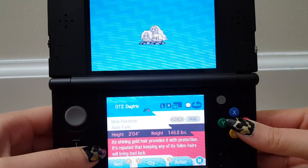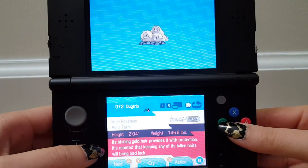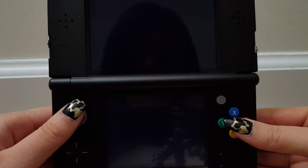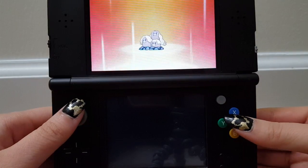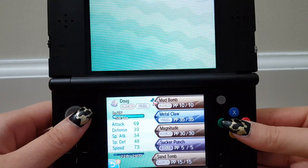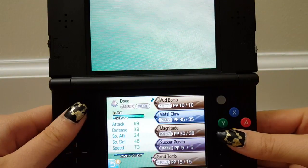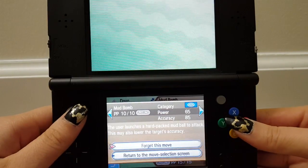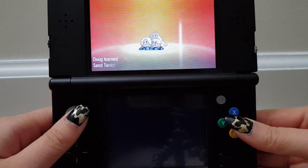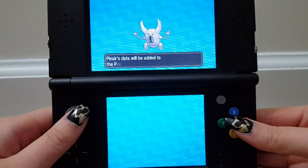Its shining gold hair provides it with protection — it's reputed that keeping any of its fallen hairs will bring bad luck. You'd think it would bring good luck since it provides protection. Doug wants to learn Sand Tomb. For four to five turns. I'll get rid of Mud Bomb. Mud Bomb is gone and now there's Sand Tomb — Tomb and Bomb look like they should rhyme but they don't, because English is strange.